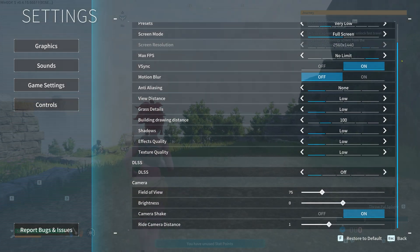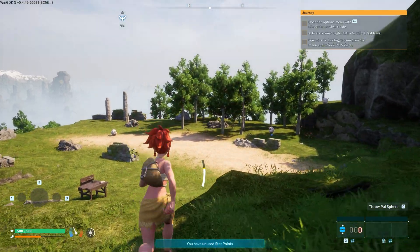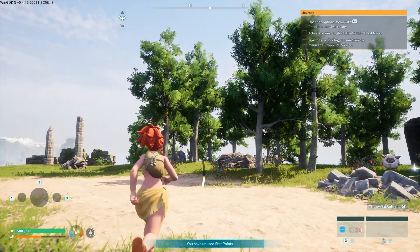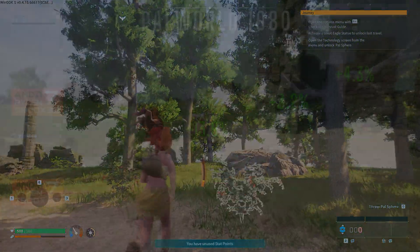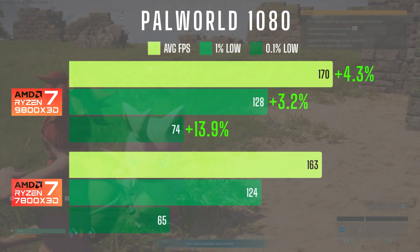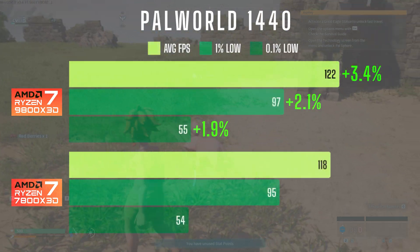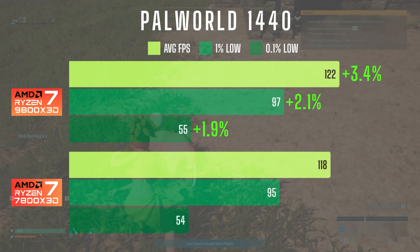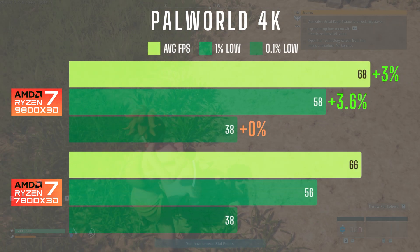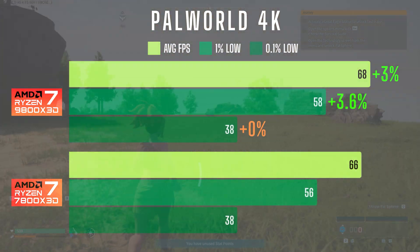Up next is Palworld. Since it was easy to hit the 240 FPS cap with DLSS, I ran these tests at native resolution to better highlight CPU performance differences. Testing was done along a set route near the initial spawn in a newly created world. In 1080 the average FPS was nearly identical, with the 9800X3D showing a small 3% uplift in 1% lows and a 14% gain in 0.1% lows. At 1440 performance remained very close with only a 2-4% difference across all metrics. In 4K the gap closed even further with no measurable difference in 0.1% lows. Overall both CPUs performed very well in this title.